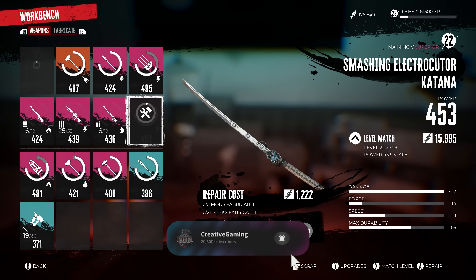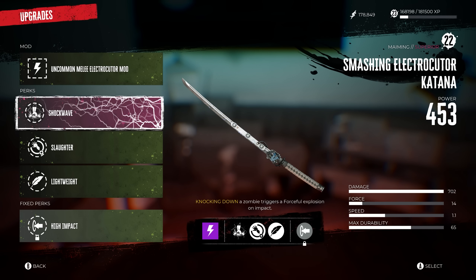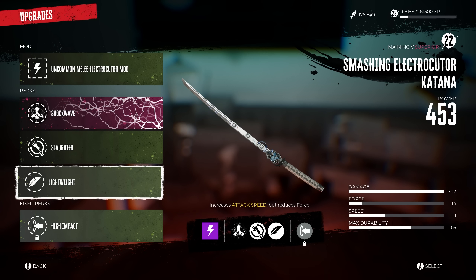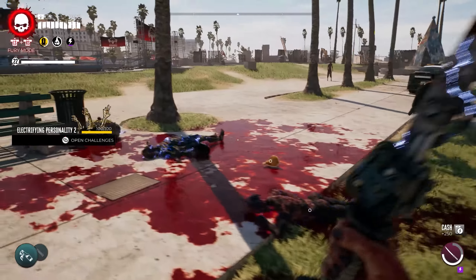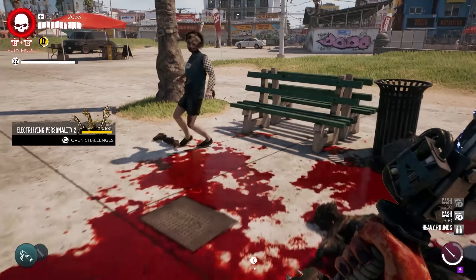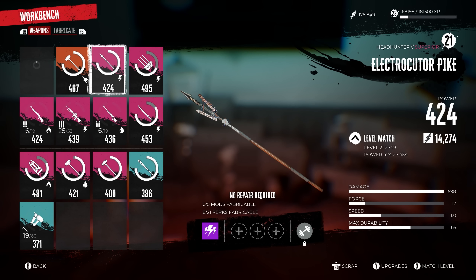Our other weapon is going to be the katana. I use the melee electrocuter mod here to do electric damage. Shockwave means knocking down a zombie triggers a forceful explosion on impact. Slaughter for limb damage and durability, and Lightweight, which is really good for the sword, increases our attack speed so we can attack very, very quickly, maim zombies, and take off their limbs fast. Once they get knocked down, they again blow up, damaging all the enemies around us every single time.